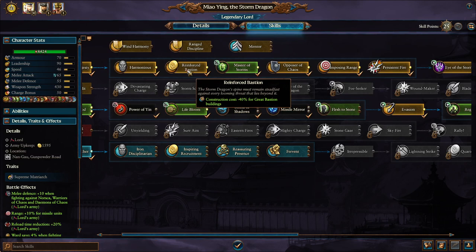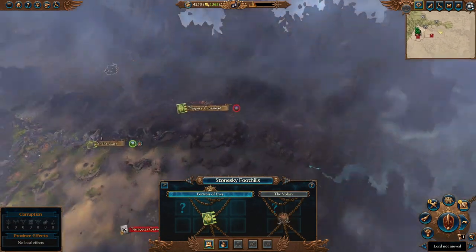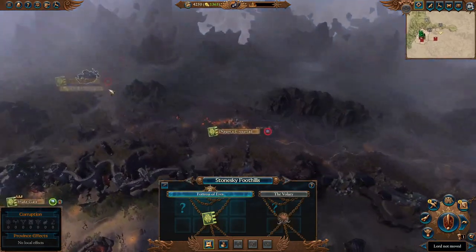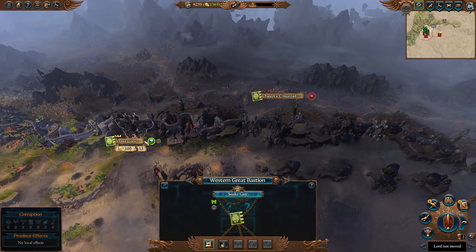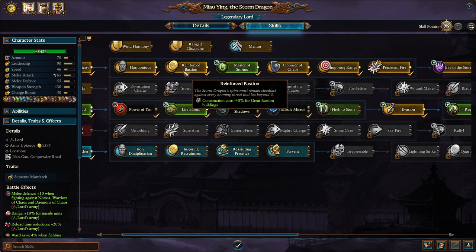Reinforced Bastion is really good. Being in the north, you'll spend a lot of time fighting chaos — potentially Volk, Kolek, or Archeon coming down. Usually it's just Volk, since you don't really benefit from venturing into the chaos wastes as it's not favorable territory. You're going to spend a lot of money and resources on gate buildings to protect and make them more defensive so you don't have to worry about chaos as much. Making those buildings cheaper is useful — go for it.